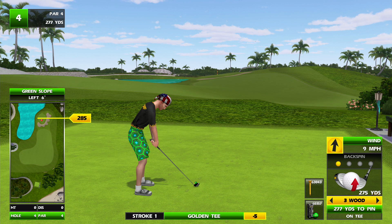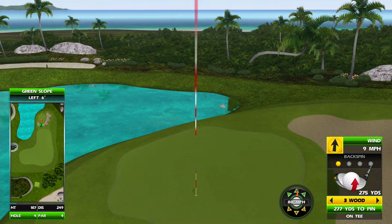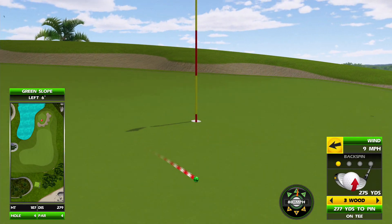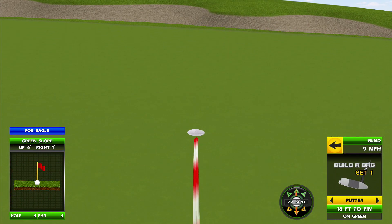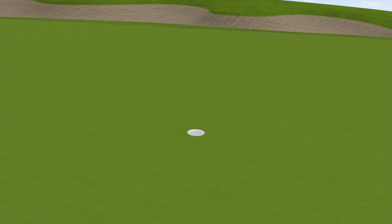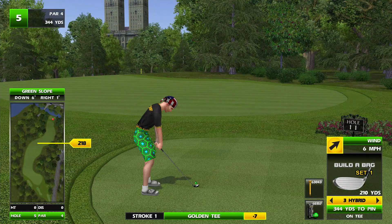Jamaica Bay, hole 11. Huge fan of the new tee boxes, because you take all those trees out of play on almost every single tee box. There are a few on the far left-hand side where you still have to cut around the trees. But hopefully, clear-cut, straight, no trees in the way — a perfect eagle for you guys.